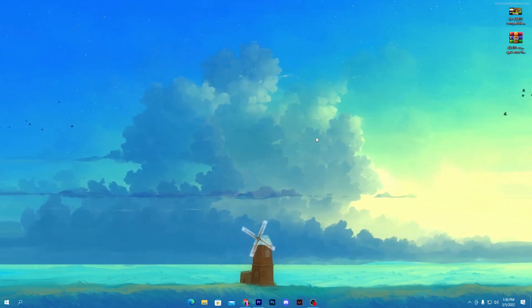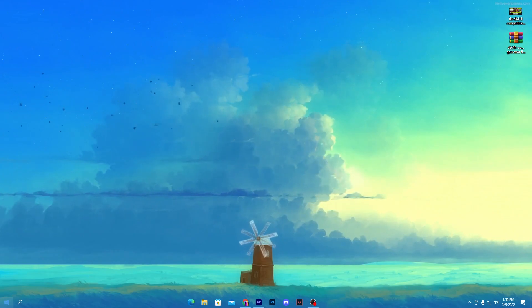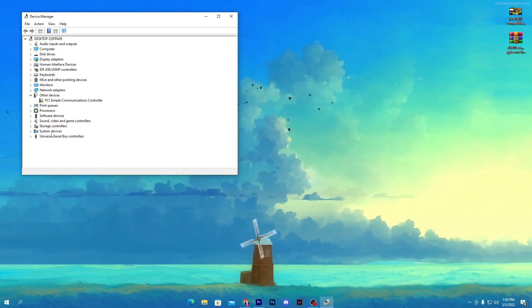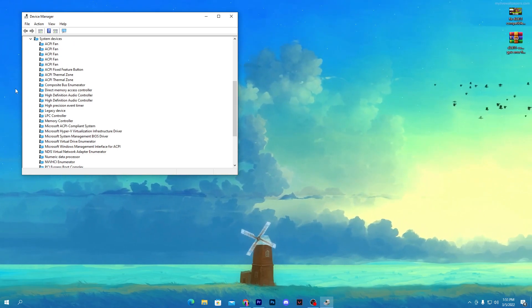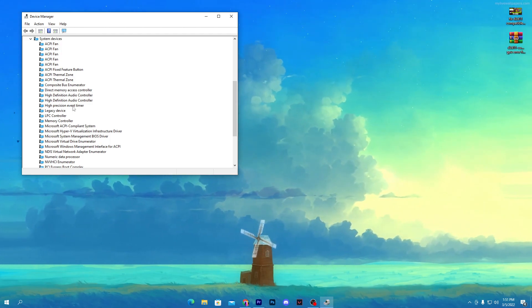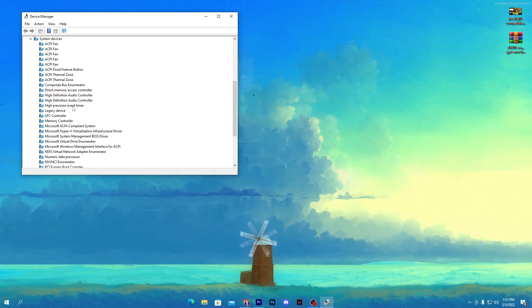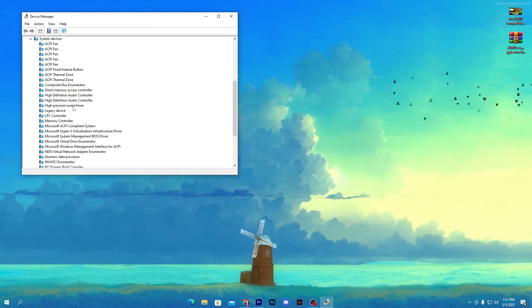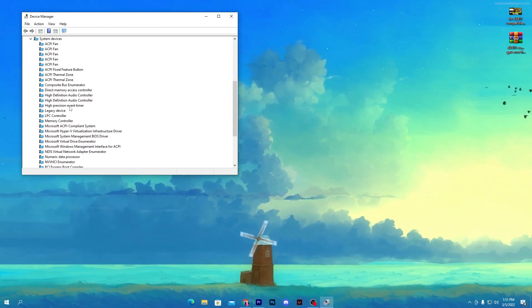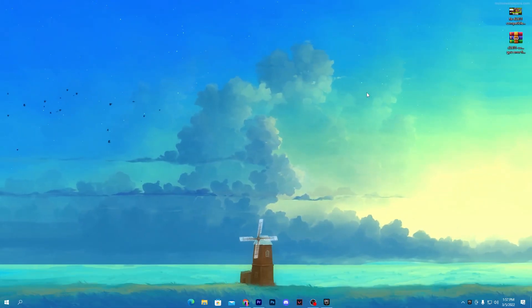Now for a CPU performance setting: right-click the desktop and go to Device Manager. Find System Devices and expand the dropdown. Locate the High Precision Event Timer (HPET). Note: before doing this, be aware that on some PCs this can cause blue screen or black screen errors, so it depends on your system — try it once and see. To disable it, right-click, click Disable Device, click Yes, and close Device Manager.